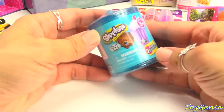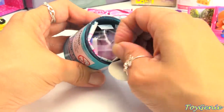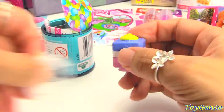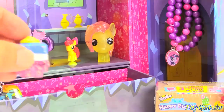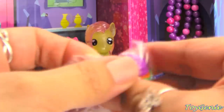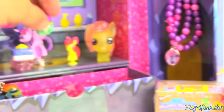Let's open up this Shopkins candy jar next. Let's see who we get inside. We have the awesome glittery licorice. So glittery and so pretty. Let's put licorice up here next to Twilight. And then let's see who else we have in here. We have Patty Cake. She's repainted as well, in green and fuchsia. We'll put her next to licorice.